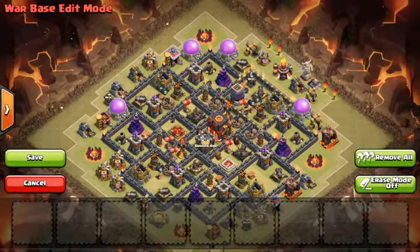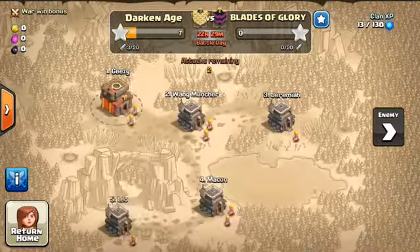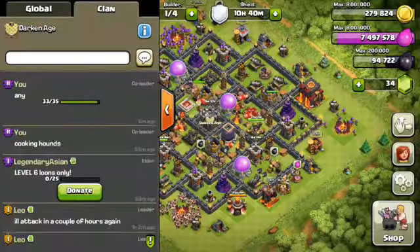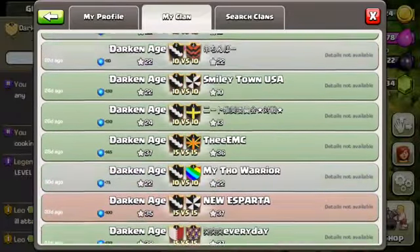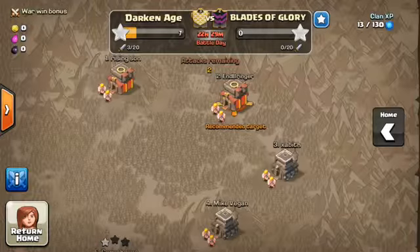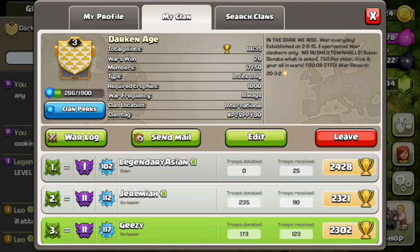These are great TH10 war bases. This one is my favorite — I give it 10 out of 10 stars. We're in a war right now in a clan called Blades of Glory, so I'll show you guys if they attack me. Here's our war log: we've only had two losses and three ties so far, with 20 wins. This will be our 21st win. If you want to join you have to be Town Hall 7 or higher, able to three-star your own Town Hall.